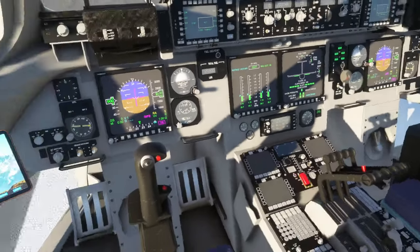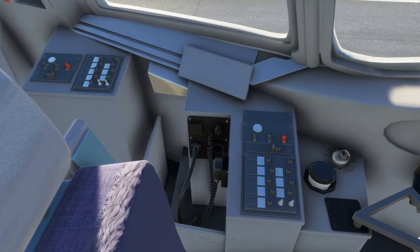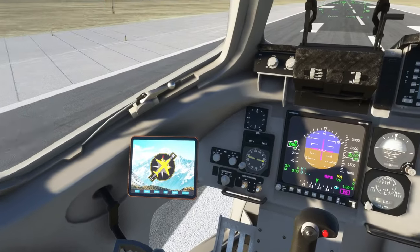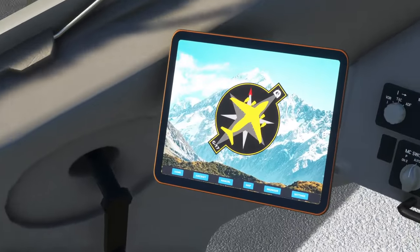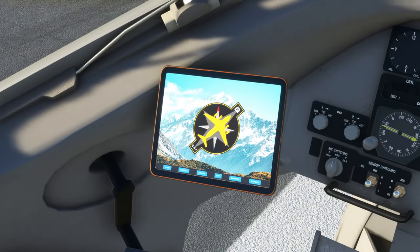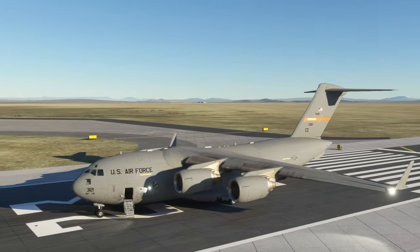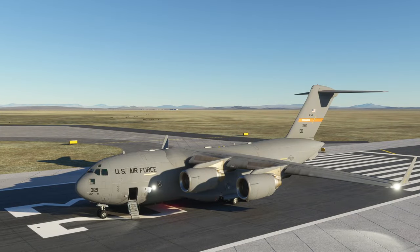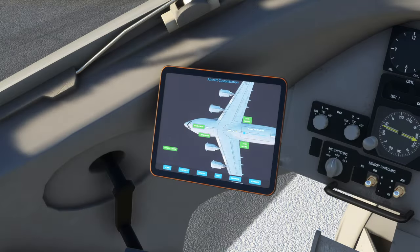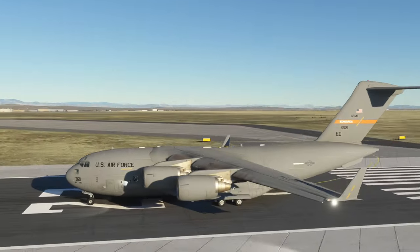It looks fairly good in general in here. My only gripe is that panel right there isn't done yet, and that one back there. But considering the update pace, I think it'll eventually get done because it seems like it's in continual development. We also have this pad here and the aircraft customization crew door, which should be open — yeah it's open right there. Let's close it. It takes a little bit of time to close.